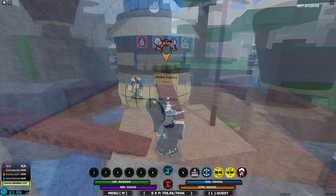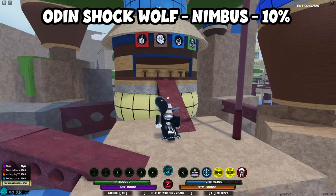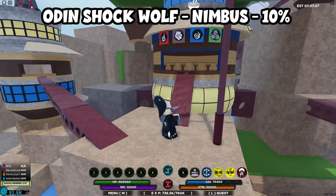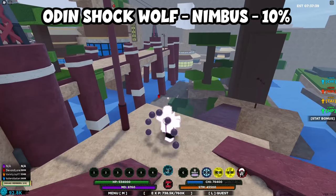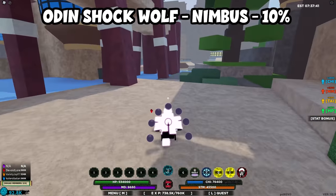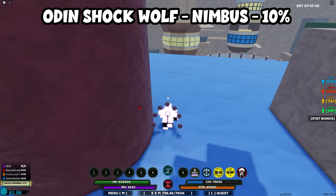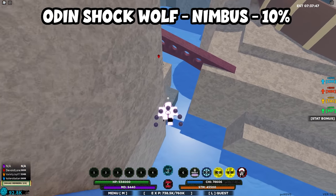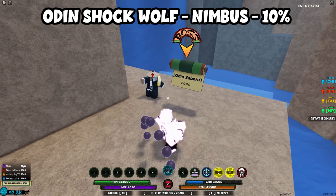Giovanni Shizen and Oded Sabri both spawn in Nimbus. For Oded Shockwolf, start at the ramen shop. You don't need Pikaseko for this one — just go backwards from the ramen shop, run forward, turn to the left, and Oded will spawn right here. It's very close to the ramen shop.